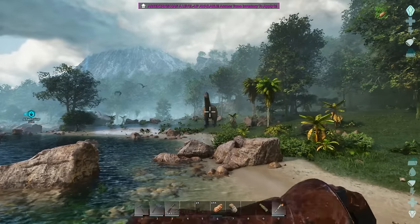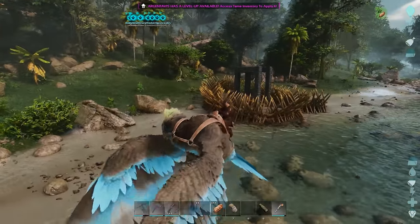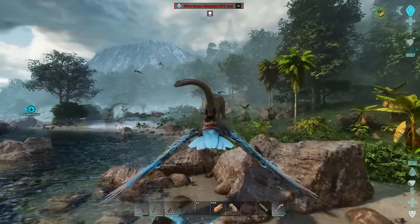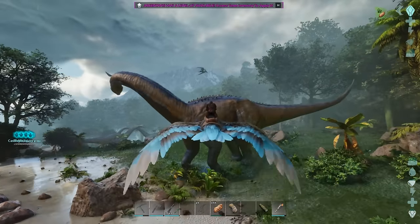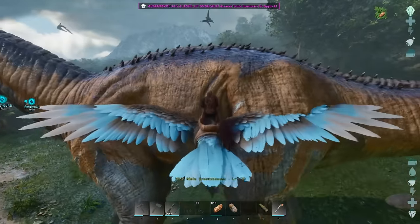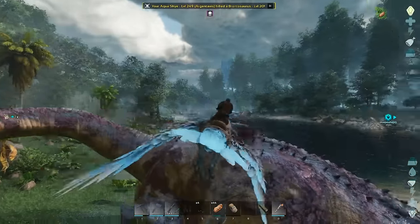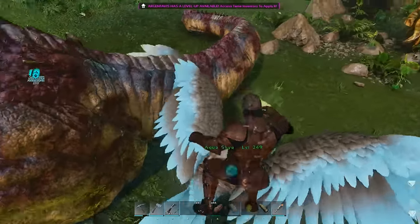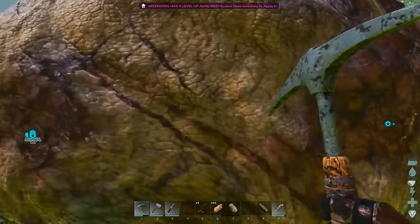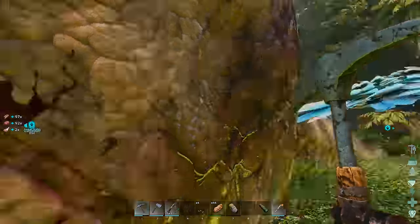We've got a Bronto coming really close. That's as far as I'd risk it, so go up to it and kill it if you can, or just try and kite it away. I wouldn't let them get any closer, as they're almost certain to walk into your spike walls, damage themselves, then start attacking and damage your tame. Plus if you kill Brontos, you get some nice prime meat. You can use a pick to harvest it, or if you need more hide, use the axe.